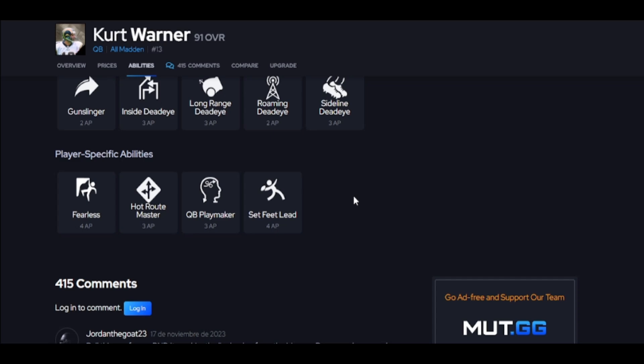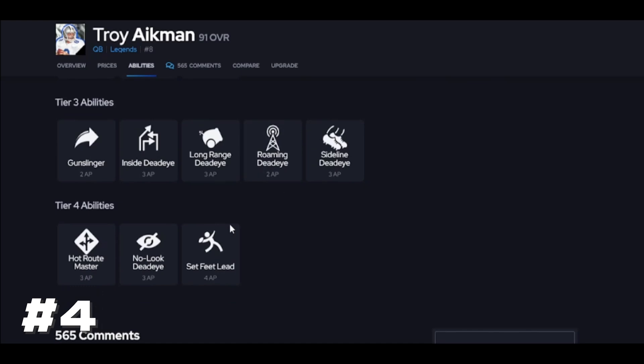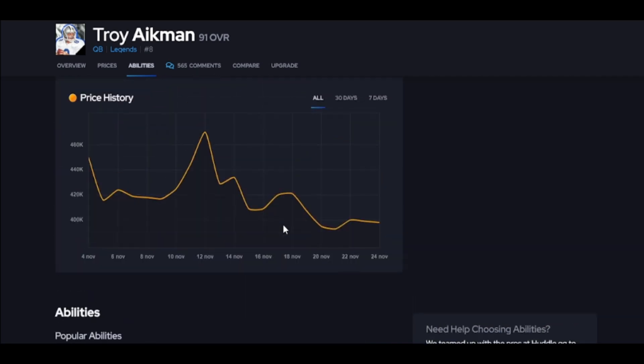Troy Aikman has the same problem — throwing on the run is not even 85, not even 90 at the highest threshold, so he's going to miss throws. He's also not athletic. But why is he better than Warner? He gets the same Set Feet Lead, and that's why I have him higher than other cards. Why is he higher than Warner specifically? It's because of his release — he has a better release getting the ball out on time.